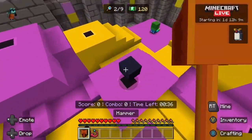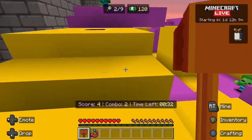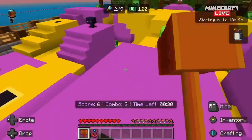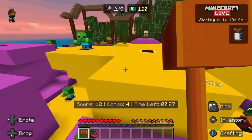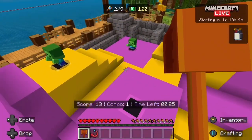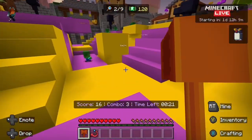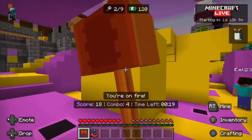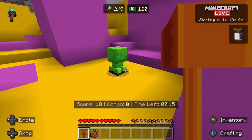Whack-a-Mob is pretty fun. You just whack mobs — creepers blow up, endermen teleport, and zombies just stand there menacingly. Don't hit villagers; I don't know what happens but probably not good — it probably deducts points or something.